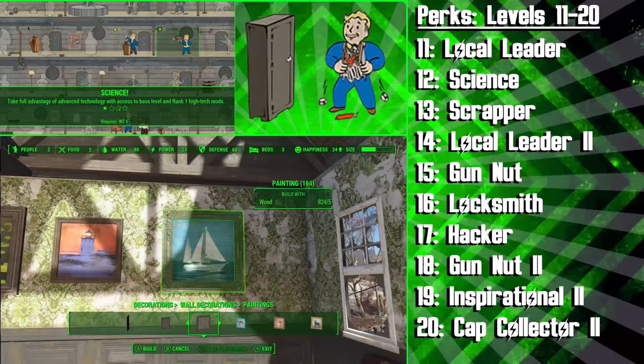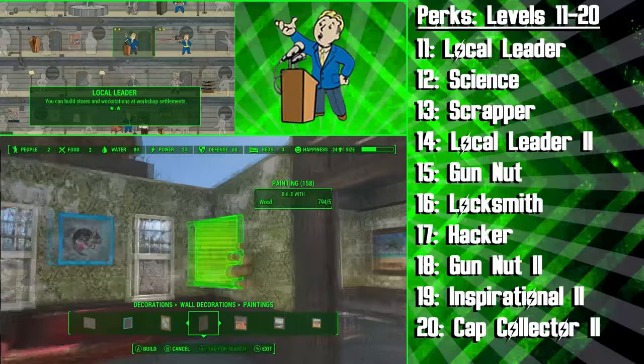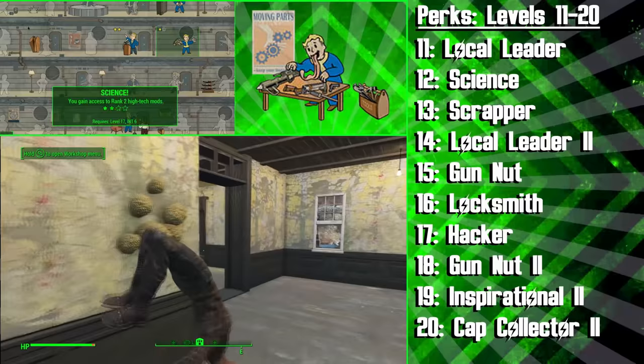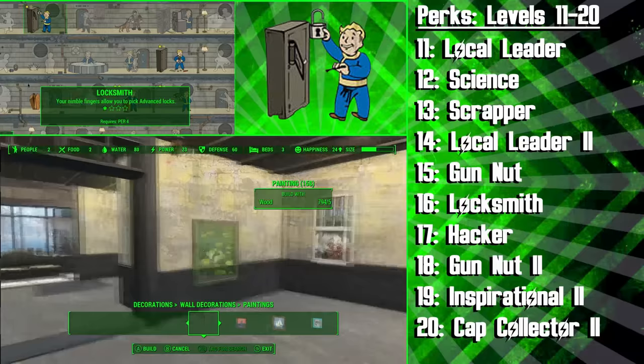Following this we're getting the Scrapper perk, and this will allow us to take apart weapons and armour to obtain uncommon components like screws, aluminium and copper. At level 14 we're getting the second rank of Local Leader, and now we'll be able to build stores and workstations at our workshop settlements all throughout the wasteland. Having lots of settlements will help you gain more caps. Next we're getting the first rank of Gun Nut to build our guns and make better guns for companions and settlers, which will also help us with building better turrets at our settlements. Following this the Diplomat will be investing in the Locksmith perk so he can open advanced locks to loot safes and get into rooms with higher value items — you'll have enough perception for this perk by now due to the Perception Bobblehead.